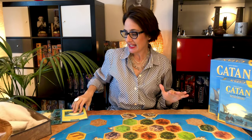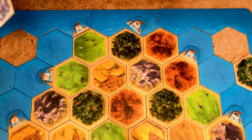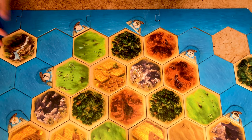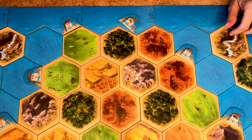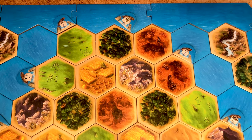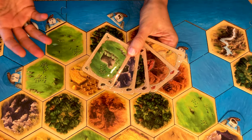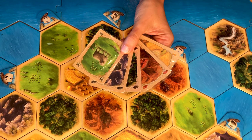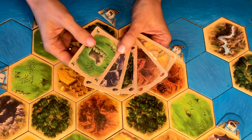To set up the game, start by building the islands as explained in the scenario booklet. The first thing you'll notice is that there's a new terrain: the gold field, which is like a wild card. When collecting from a gold field, the player chooses what resource is collected — so for a settlement it's one, and for a city it's two of either grain, lumber, brick, or wool. It can be both the same or different resources.